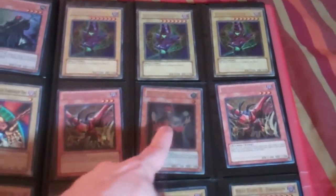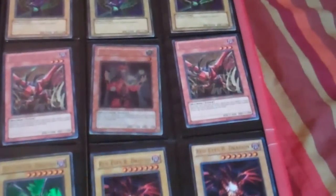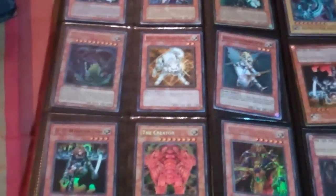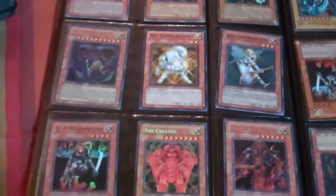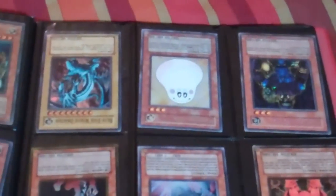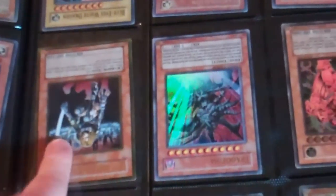Those are common Exodia pieces. Ultimate Crystal Seer. The Red-Eyes B. Dragon — one is LOB, one is the Jump promo, and one is Legendary Collection. Common Dimensional Alchemist, common Ryko — I have over 20 common Ryko so I have more than one if you need them. The upside-down cards in the back are all damaged or have play wear. There's a Secret Marshmallow and Secret Kinetic Soldier, and I have three Gold D.D. Warrior Ladies.